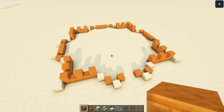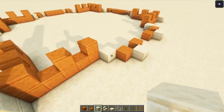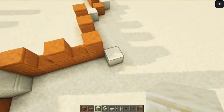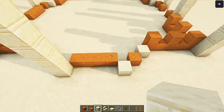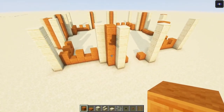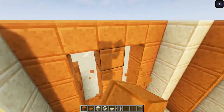Once that's done we are going to build up each pillar by six blocks — one, two, three, four, five, six — and let's do this for each one. Then let's build in the windows as well, which is going to be quite simple. You just want to build it up and cover it like this.